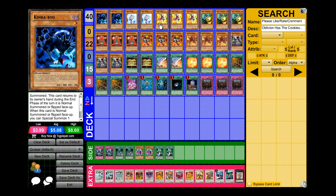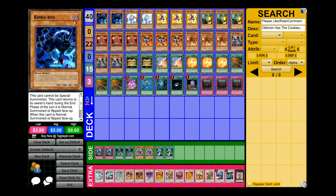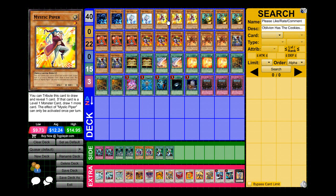I usually use Kinkabiyu to reuse Mystic Piper's effect. As you guys can tell, I run a lot of level ones — one, two, three, four, five, six — that's a lot of level ones, so you can draw a lot of cards via Mystic Piper. I'm also running two Effect Veilers; monster negation really helps in this deck, and they're also Mystic Piper targets.